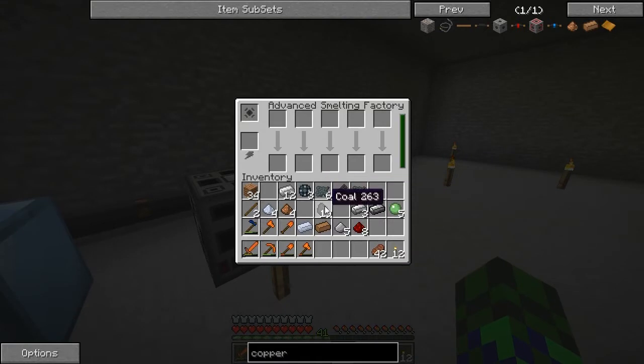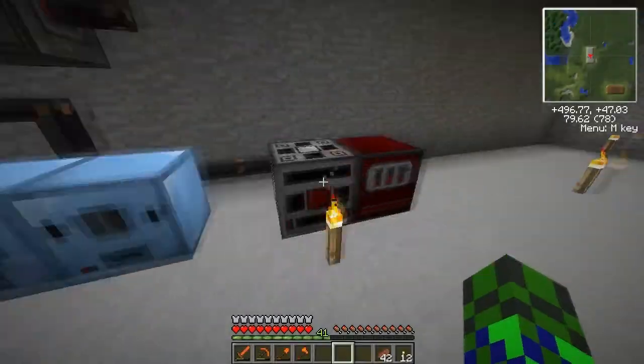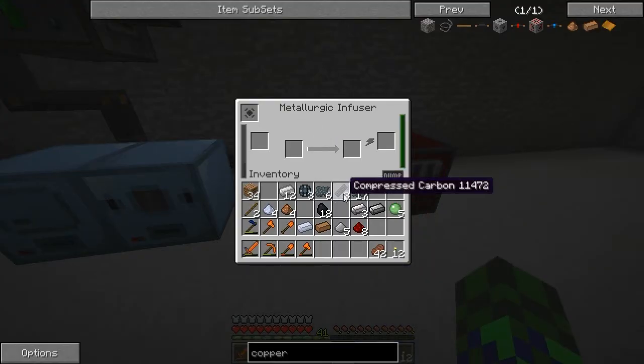Then you'll need some compressed carbon, which is coal smelted down into compressed carbon. You'll need to use the metallurgic infuser — put the compressed carbon on the far left side.